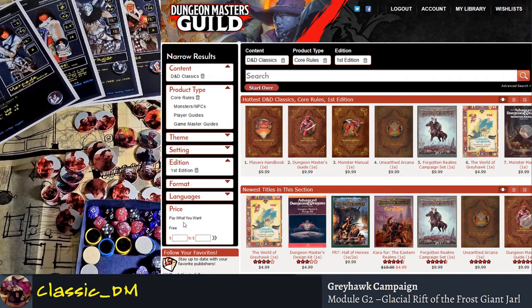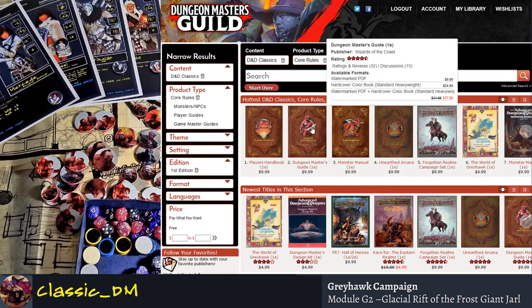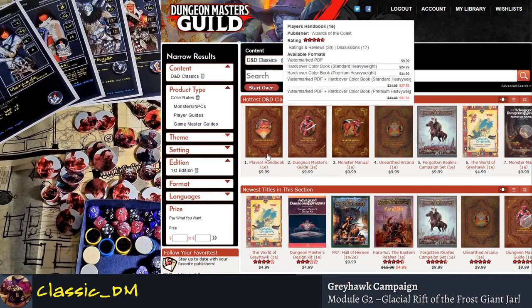In 2013, some of the fellows who worked at CCP in Atlanta — the guys who make EVE Online — were working on some of this stuff. They took some of the original core books — the original Player's Handbook, the original Dungeon Master's Guide, and the original Monster Manual — and reprinted them. You can get PDF copies of these, and the Dungeon Masters Guild does offer a print-on-demand feature, though that costs a bit more.